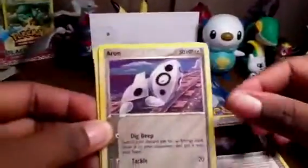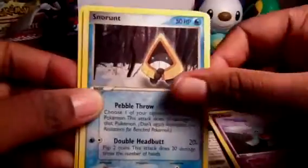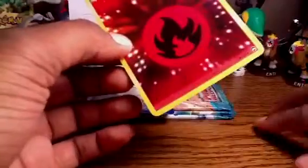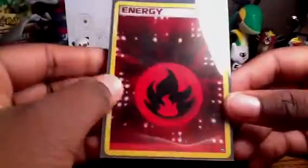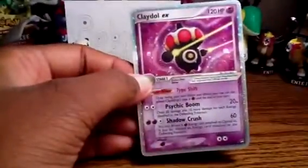Claw Fossil, Aeron, Snorak, Bullpix, Combustin, and Ener. The reverses - oh, fire energy! Nice. This is the last one that I needed too. That is so wicked. I love these reverse holo energies. Claydol EX - I forgot about this one, actually. So that was very nice. Very nice EX.